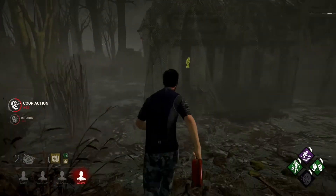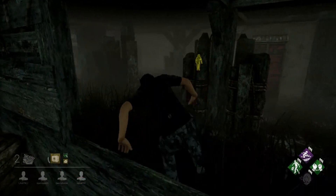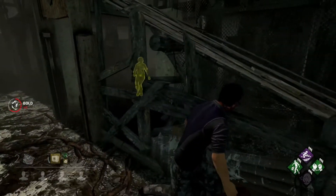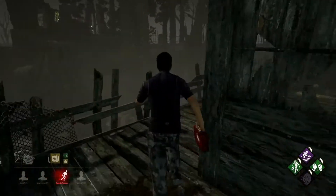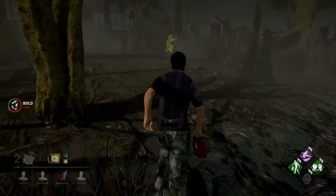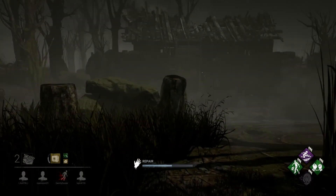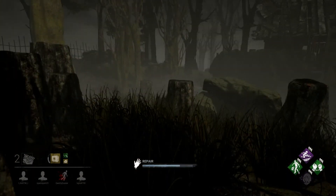Here she comes again — time to make a move. She's kicked the generator behind but I haven't looked. Oh she's underneath — I'm going to run across now and start again on the generator I believe she kicked. We're doing pretty good, we've got two generators left. I've got one stack on We're Gonna Live Forever — that's 25% extra points, whatever I earn at the end of the match I'll get 25% on top, and if I get any more hook saves it'll be an extra 25% each time.